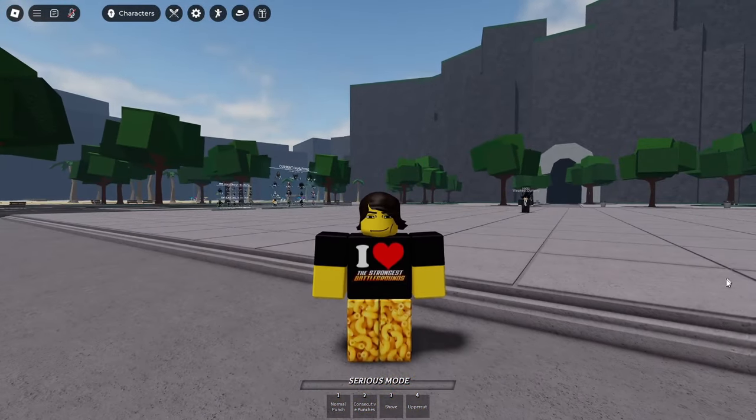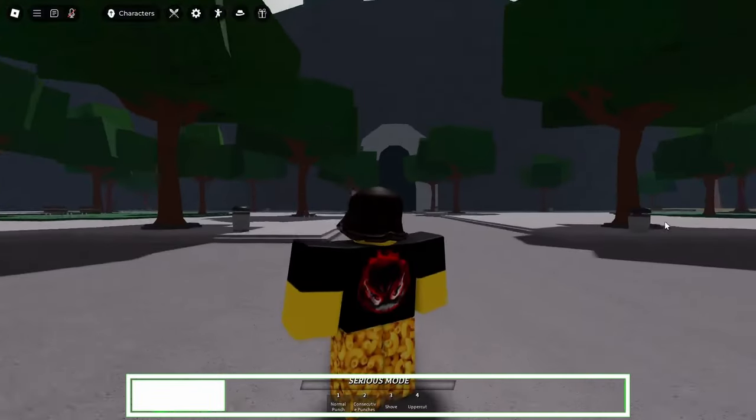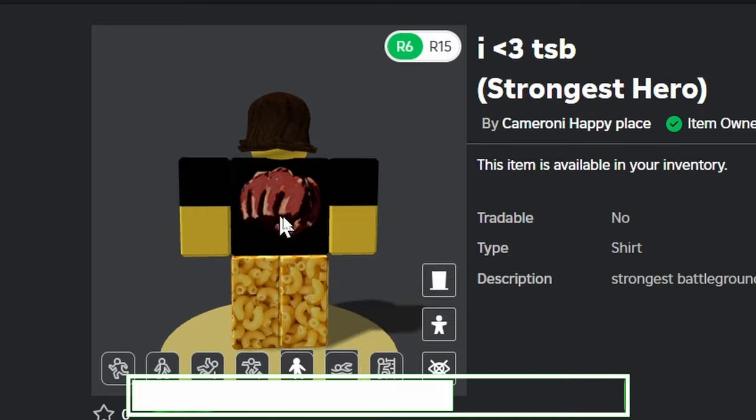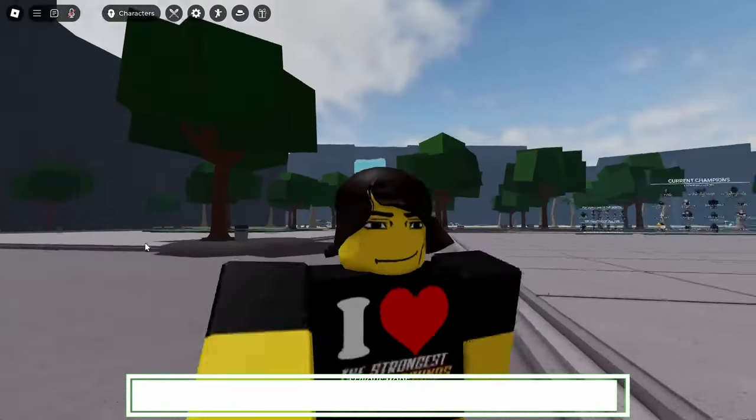Before I start this video, I made some merch. As you can see, I heart Strongest Battlegrounds. On the back, we have KJ right there. We also have ones for each character — Saitama's on the back of this. So join my group, link in the description, and you can buy them.